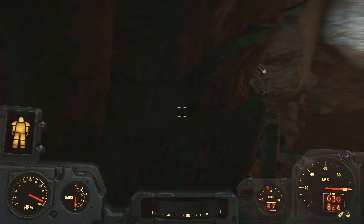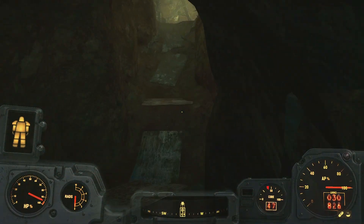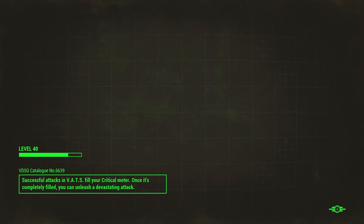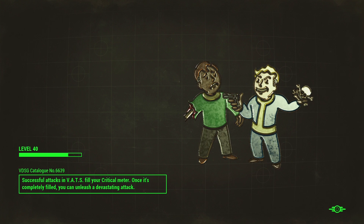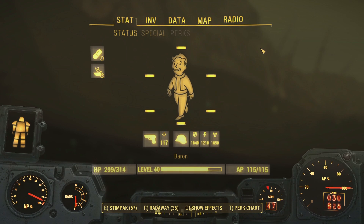Hello everybody, it's Rick Ashbringer here. Welcome to part 79 of my Fallout 4 playthrough. So we've just spoken to Virgil and he's told us that we need to go after a Courser, but I think before we do that we're gonna do some other things. Let's head back to Sanctuary first.